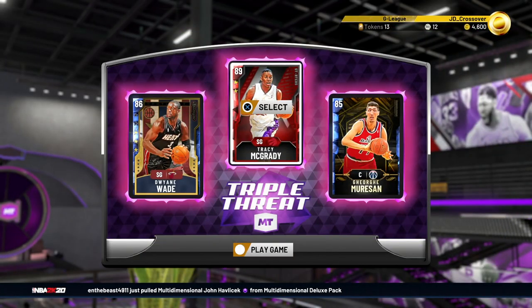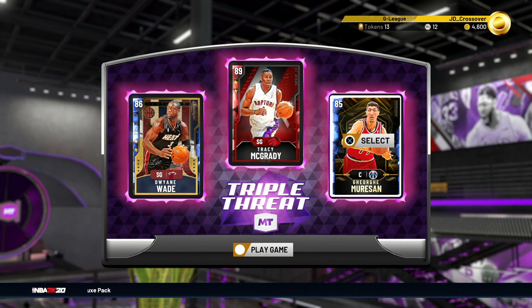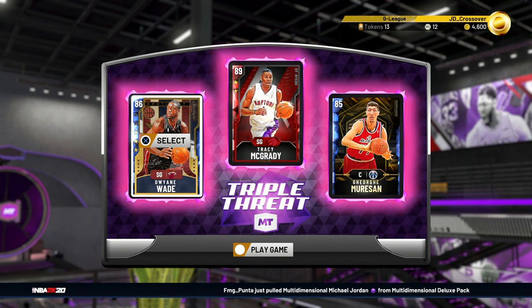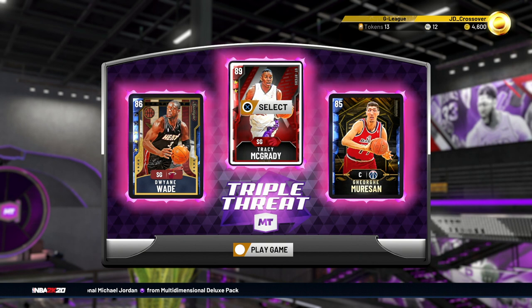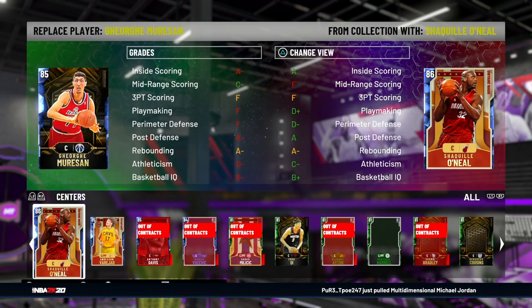Now in terms of the actual lineups that you want to be running with, this is the lineup I'm currently running. We've got the Evo Dwyane Wade, T-Mac from the starter pack, and George Muresan in there as well. Dwyane Wade is only in there because he is an Evo card - I wouldn't have him in there if I actually needed to get these wins because he isn't the best. But when he evolves he will become a much better player. T-Mac on the other hand is absolutely fantastic and exactly the type of player you need for this game mode, and the same can be said for George Muresan.